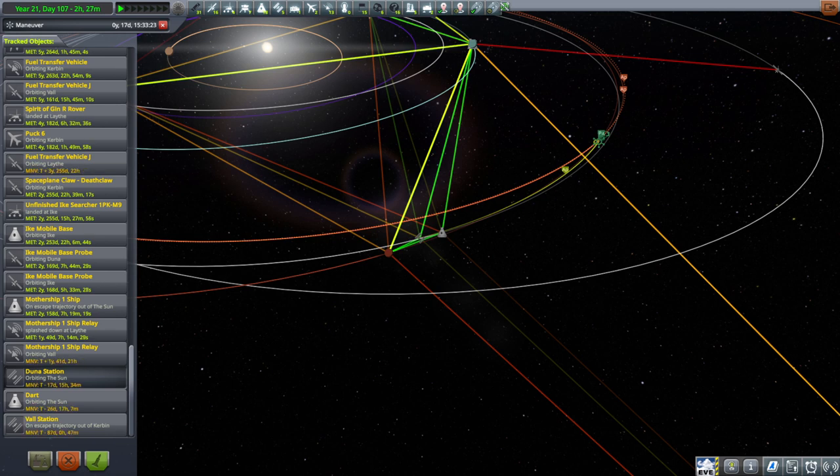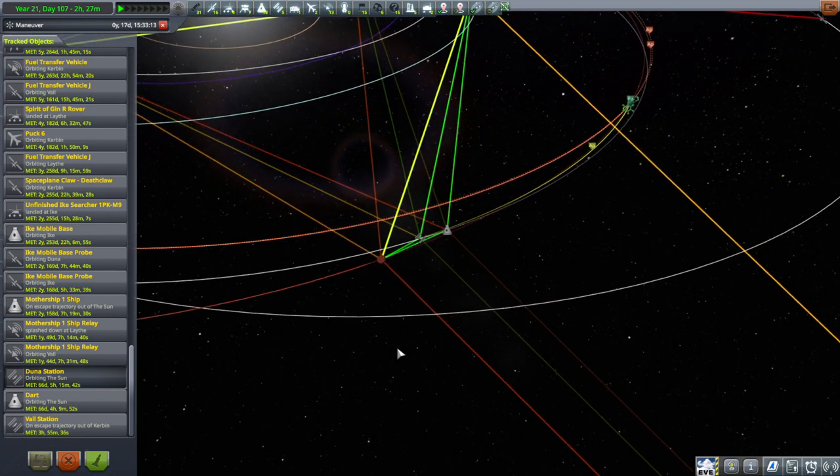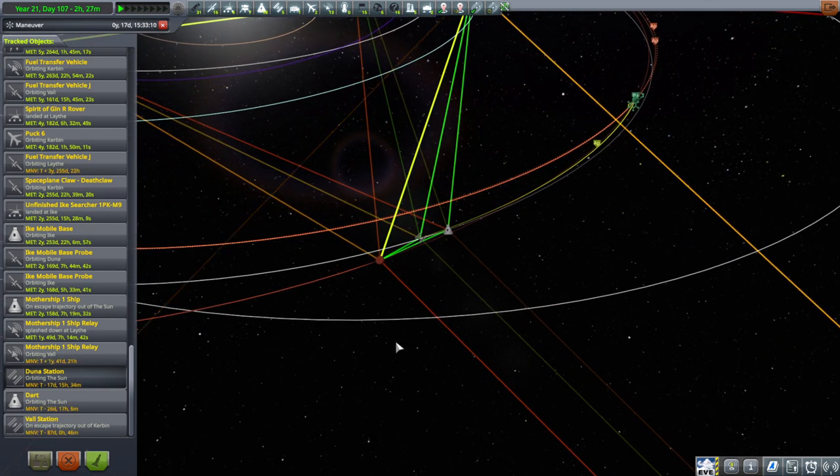Hi everyone and welcome back to my stock career in Kerbal Space Program 1.12. In this video we are trying to fulfill some missions. We had launched a Duna station and a Val station. We would like those to arrive, and also use the Dart to retrieve some Kerbals because we are basically out of Kerbals and we need some back.